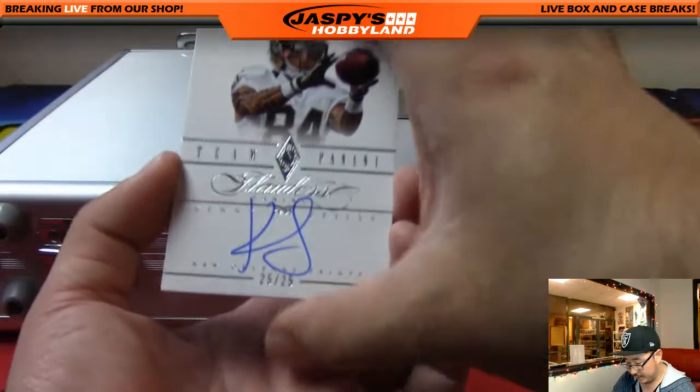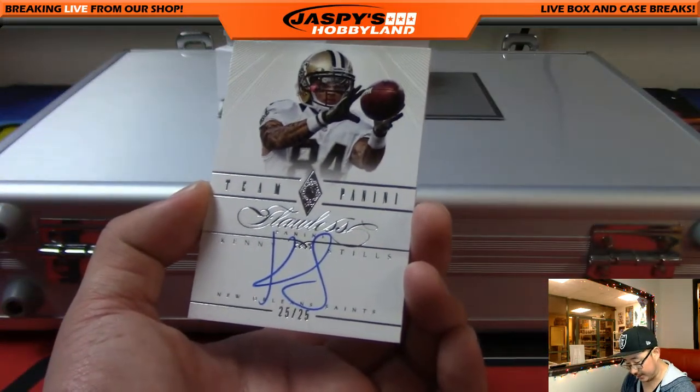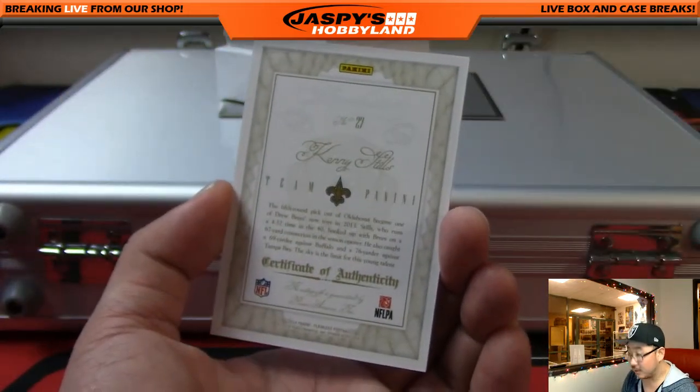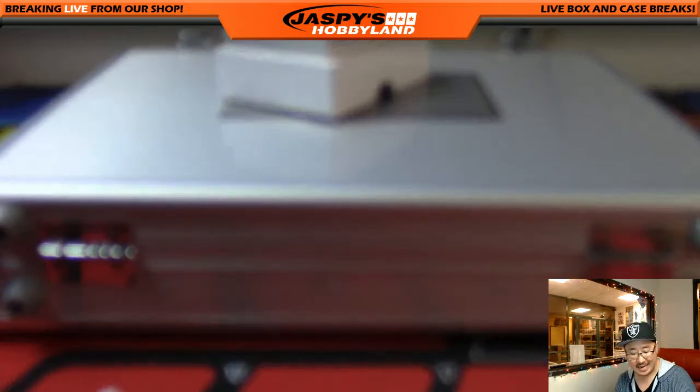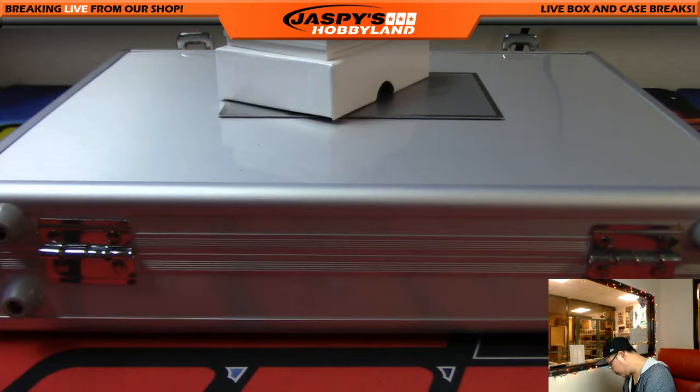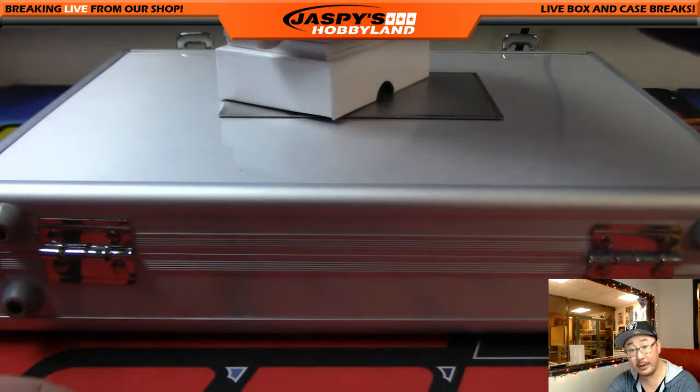We've got Kenny Stills here — nice, 25 out of 25, that's a catch. 25 out of 25, Kenny Stills for the Saints. And who has that player? That'll go to Phil — Phil, you have Kenny Stills, that on-card auto coming your way.